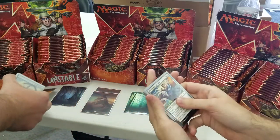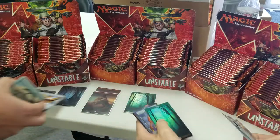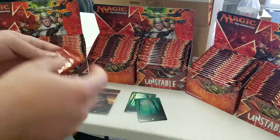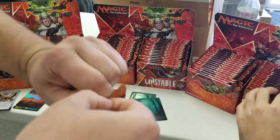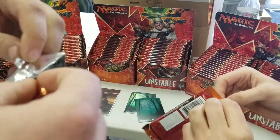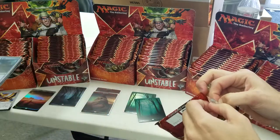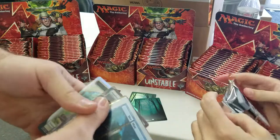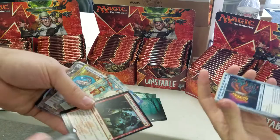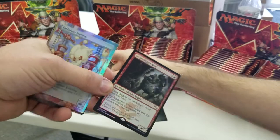Foil Plains. Sword of Dungeons and Dragons. Foil Infinity Elemental. Foil Forest. Elemental. Oh gosh, this is insane. I can't believe it. Honestly, when I was driving over, I had the Willy Wonka — I've got a golden ticket — feeling. Because really, this is like I opened a Wonka bar and got the golden ticket out of it. This is absolutely insane. Foil Inflation Station. We got a Foil Steamflogger Boss! Foil Steamflogger Boss. Entire box. Which one was it? That was this one right here.